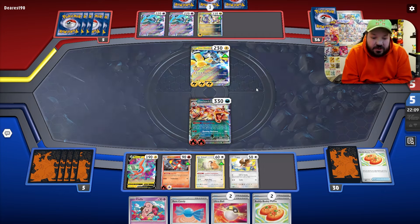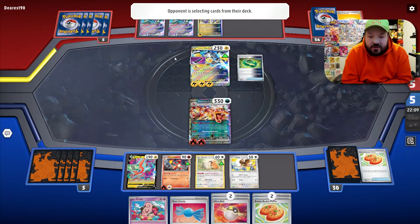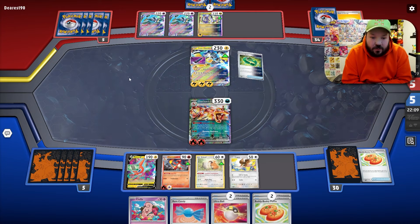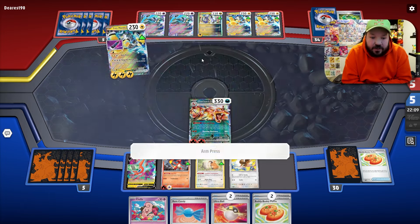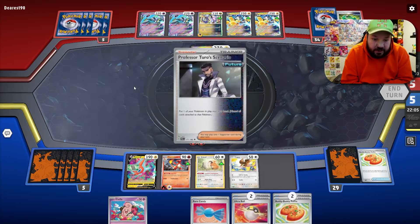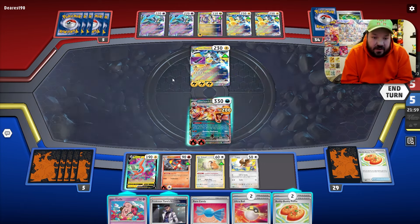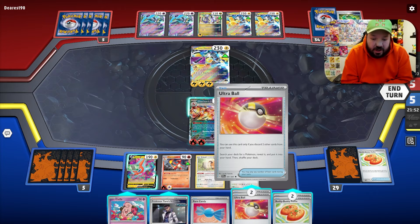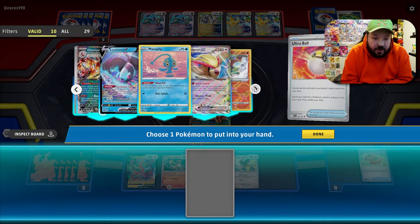We're also debating whether to even take that knockout — we could have hit for 240 instead, where a Max Belt makes things better. Our opponent definitely made a mistake here — they have zero cards in hand, so the game is unfortunately scripted for them. Since they likely won't draw into anything, we'll put those cards away. Now that we have other prize card liabilities, we go Pidgeot EX and use Rare Candy into Pidgeot EX.